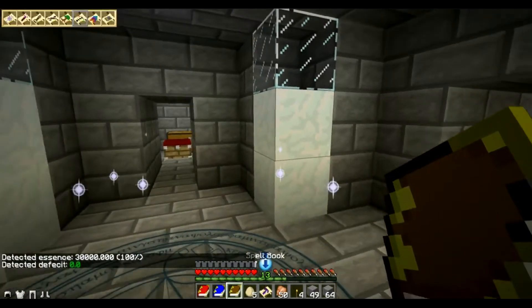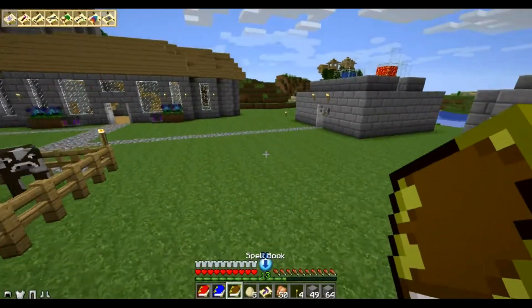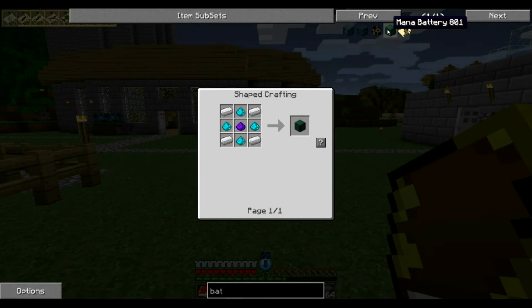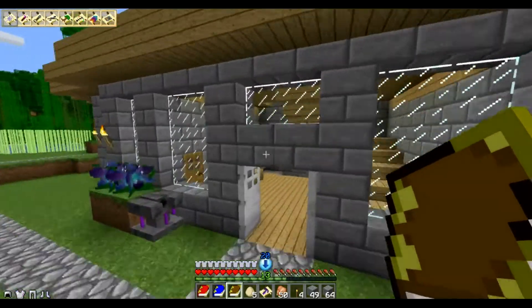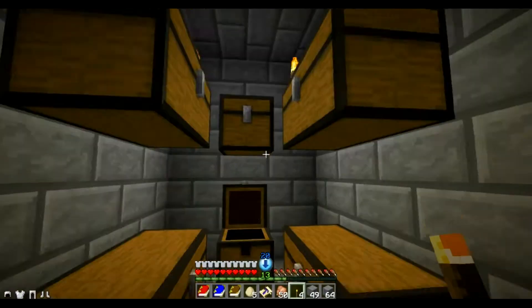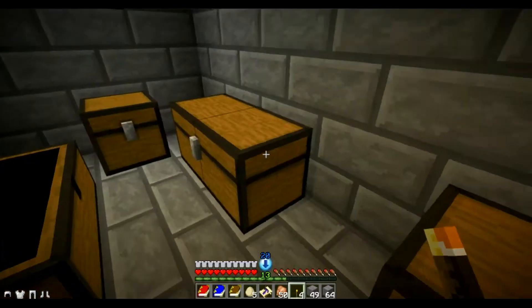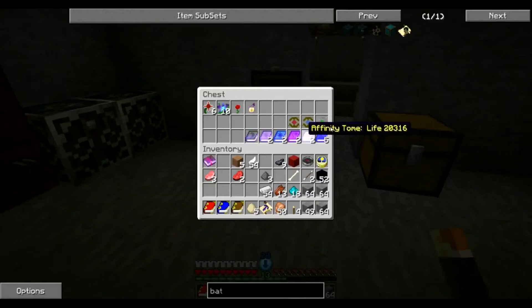So I'm actually thinking of renovating this. There's something here called a mana battery — it holds arcane essence. It's essentially a nice way to store power. The great thing is they're relatively inexpensive — I'm going to have to go get some more Vintium. Let me quickly craft up a few of these.